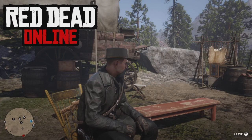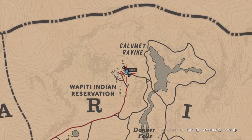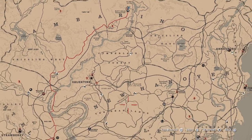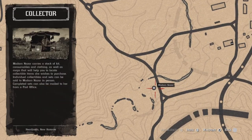Hello everyone, this is Hacker, welcome to the channel. Today's Tuesday, May 24th, and here's a list of daily challenges. Madam Nazar is going to be located down here at Newberry Creek today, and the nearest fast travel is Emerald Ranch, so now it's in the dailies.